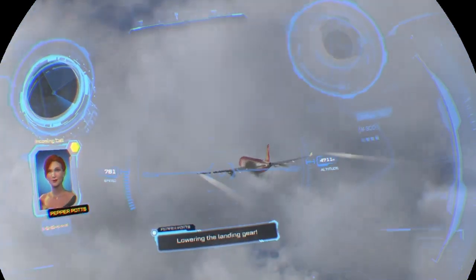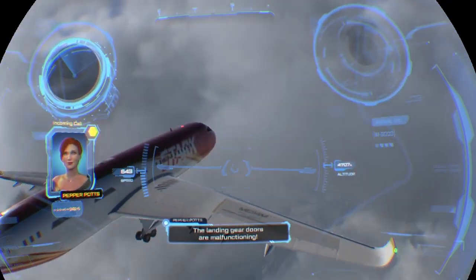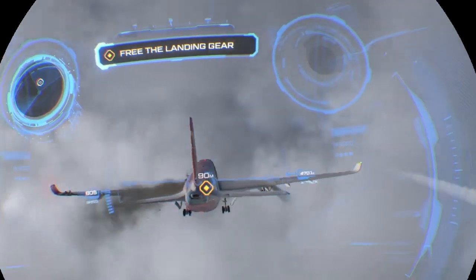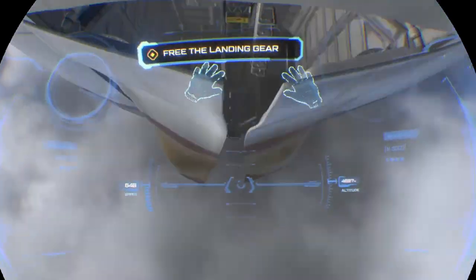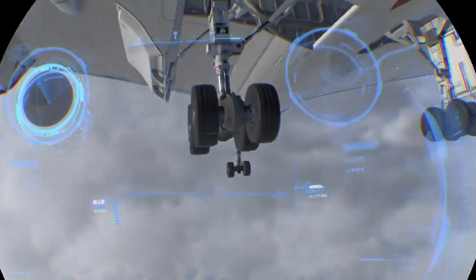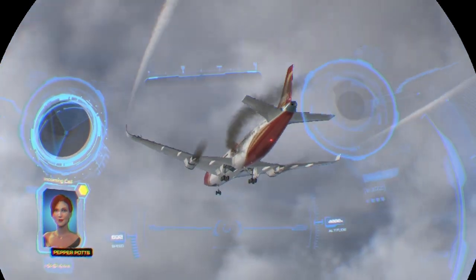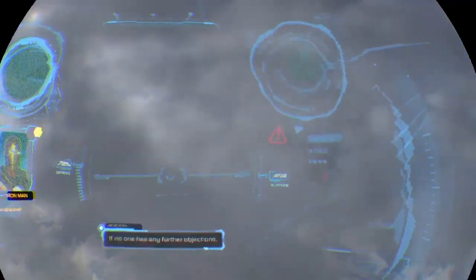Lowering the landing gear! The landing gear doors are malfunctioning. Of course they are. Make a wish! It's all yours, Pepper. Gear is down! Three green! Well done, both of you. If no one has any further objections, I say we call it a day.